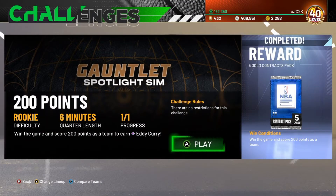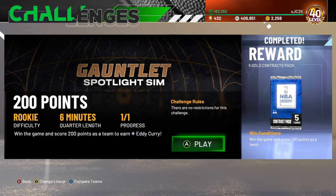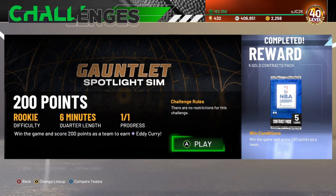Yo, what is good YouTube, and welcome back to another JC2K video. In today's video, I'm going to be talking about the best method to complete this Eddie Curry challenge first try. I know a lot of people want this Dark Matter Eddie Curry because it's one of the best centers in the game, and he's completely free. This card is an elite option on both ends of the court.